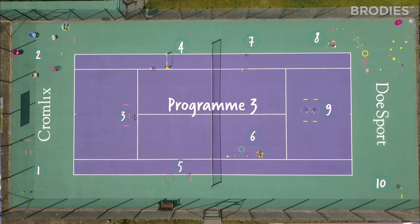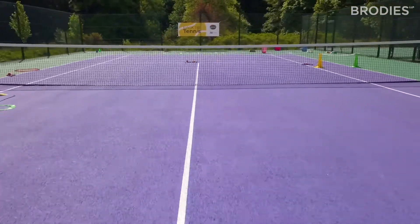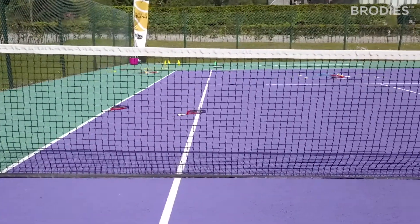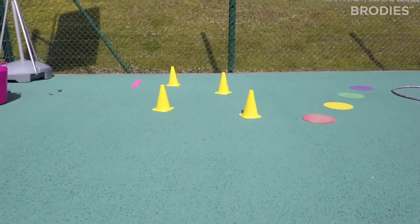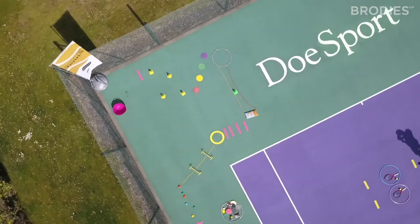Program 3 is for families. There are 10 game stations which can easily be recreated at home using household objects, or they can be set up as a club or after-school session where each game is played for three minutes and then you move on to the next station. Easy to control with a stopwatch and a hooter — a great 30 to 40 minute activity.